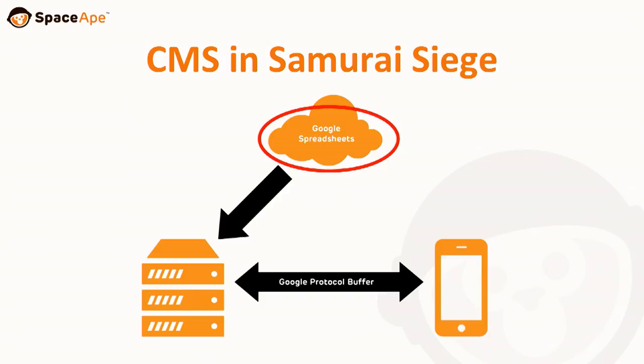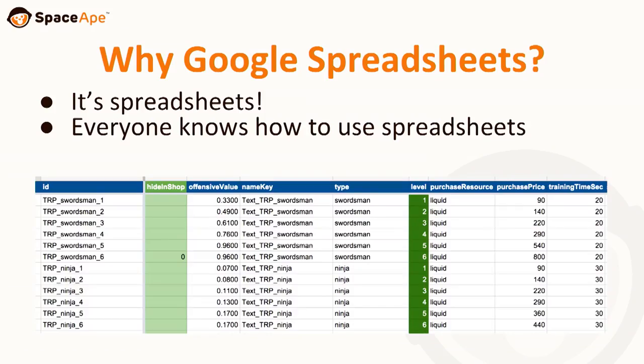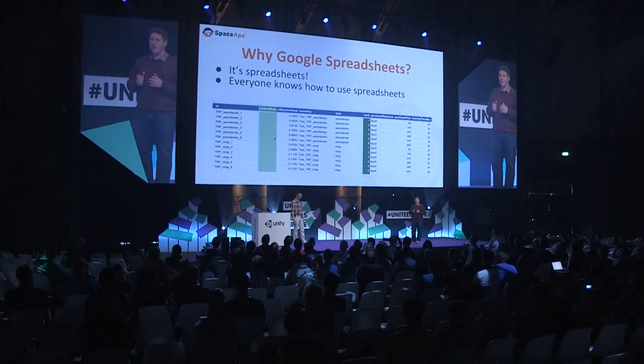On Siege, our initial approach looked something like this. We chose Google Spreadsheets as our content management system. That might seem a bit weird, but everyone knows how to use spreadsheets. Our designers work like this anyway — they can use formulas to configure things like HP between different levels, and it's really easy for them to bulk edit, create new content, and create new levels. That made a lot of sense to us.